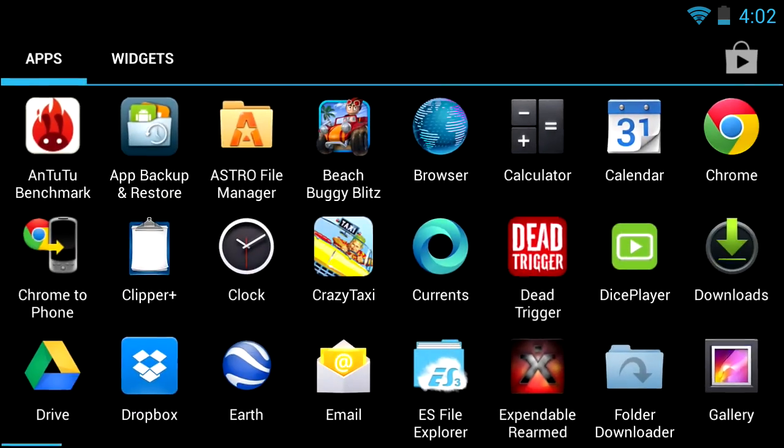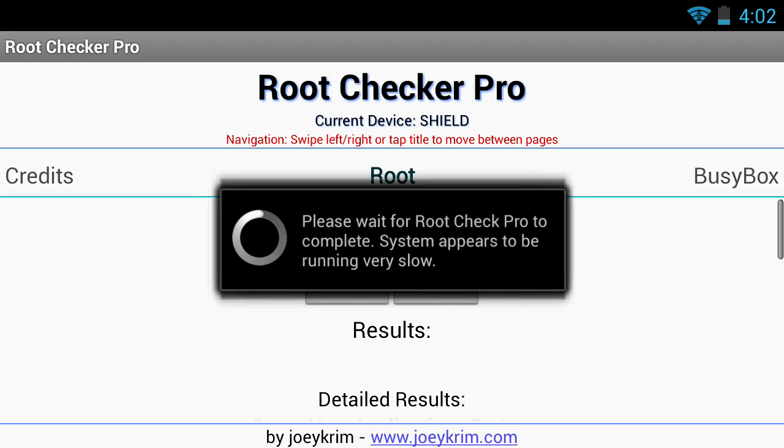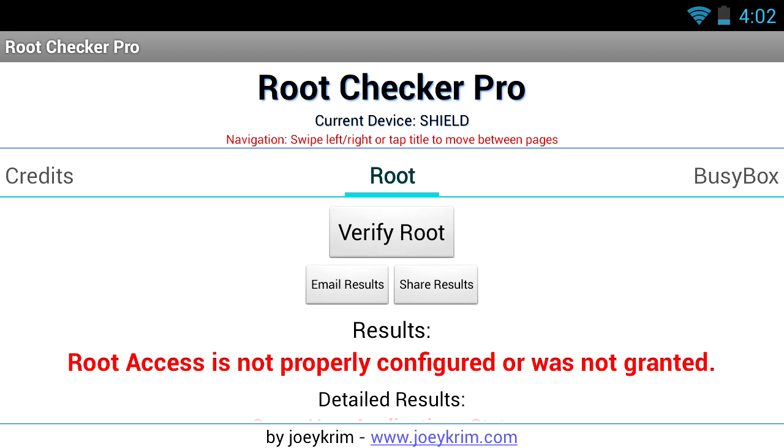This is my Nvidia Shield. I will go to my app drawer. I have a lot of apps installed, but one thing you will not see is SuperSU. If I open up a root checker, click on it, verify root — I do not have root access.